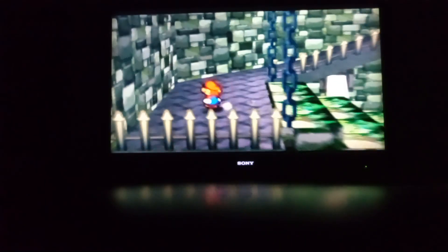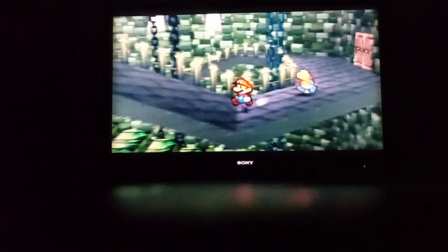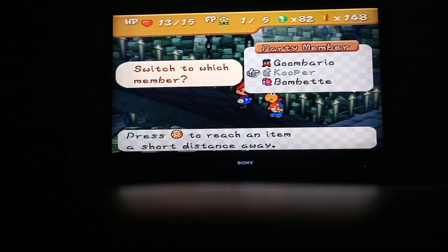In the last episode, we almost made it to the end of Koopa World's Fortress of Chapter 1, and now we also have plenty more battles with Koopas, Bob-ombs, all that. We also got a new party member, Bombette here, and also a few badges.